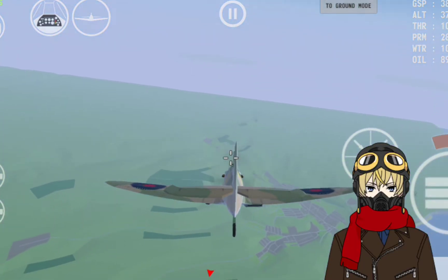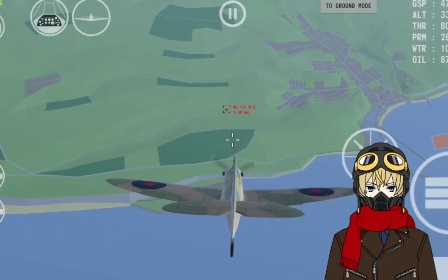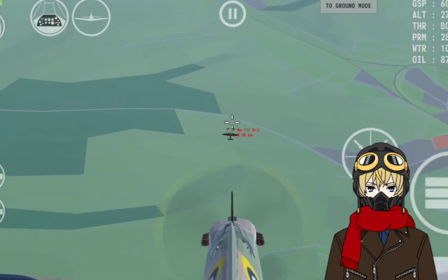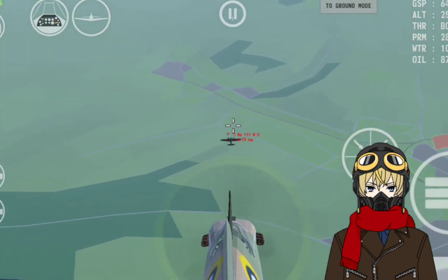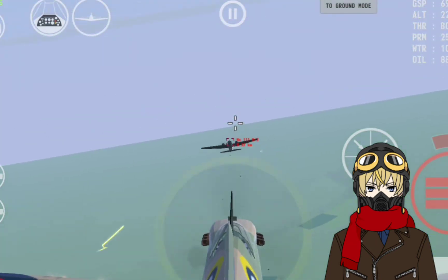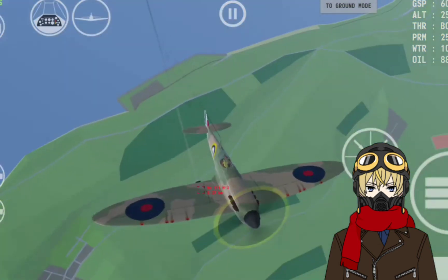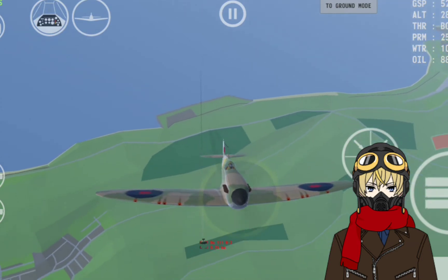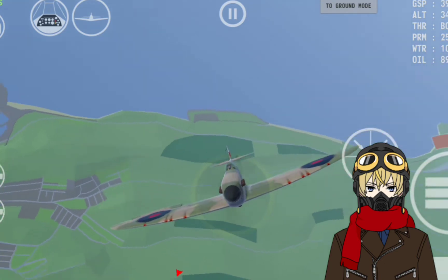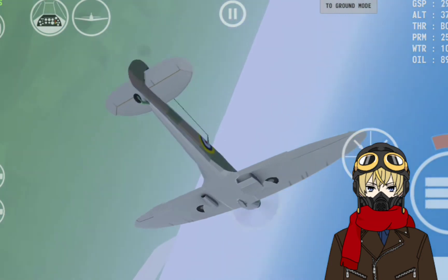The first thing I'm going to show you is the high-speed dive approach against an enemy bomber. We're using the Spitfire right now, and since the 7.7 millimeters are weaker than the 20 millimeters, we're going to use this tactic to at least damage the bomber's fuselage or engines, and hopefully hit the cockpit section too.